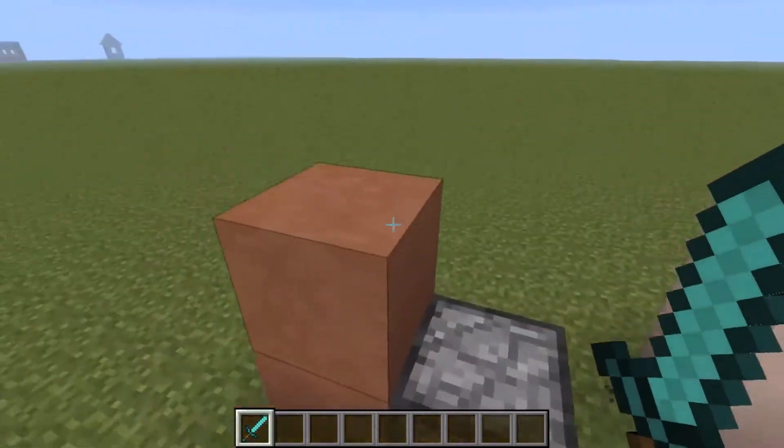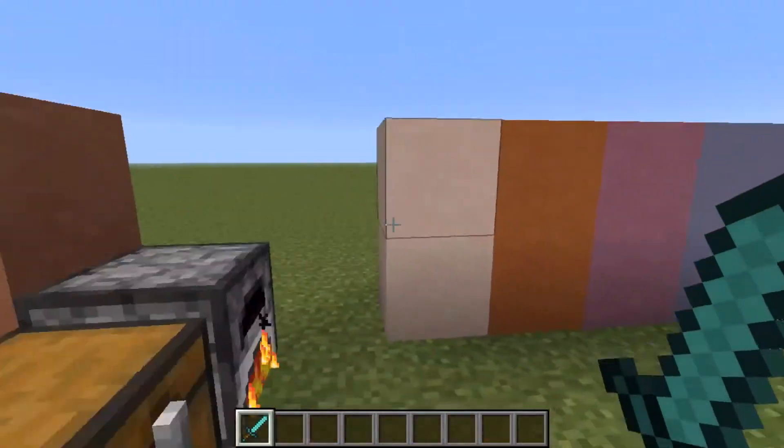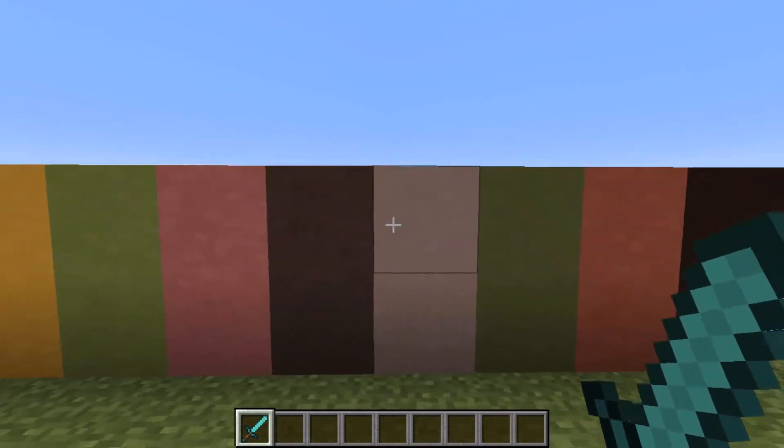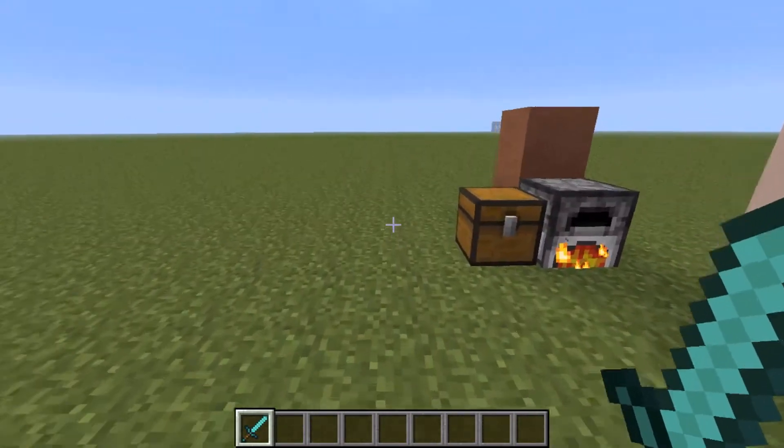Then you can use that clay block and dye it with whatever dye you want, and get all of these nice-looking hardened clays. So yeah, that's that.